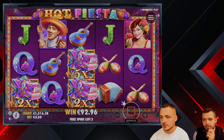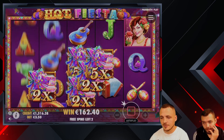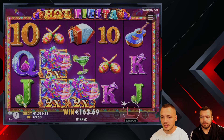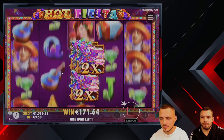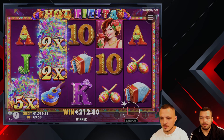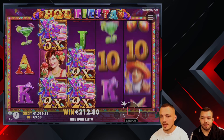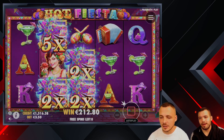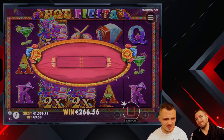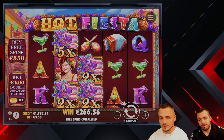One more came in but we only have three spins left. If they align properly you can do something with this setup — but that's not the alignment we wanted. Terrible. Another one came in and it's gonna pay something at least. 53 — we lost around a hundred. Do we go with another? Yeah, go with 350.